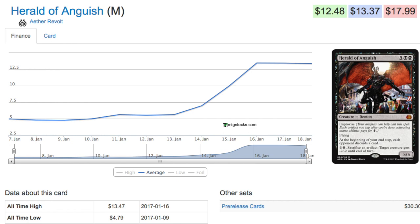The card itself is quite strong, and it's not something I personally would have speculated on. It reminds me a lot of Desecration Demon — it's a big body that comes down relatively cheap. One of the things I underestimated was Improvise; it works extremely well with clue tokens and other artifacts that don't really do anything.